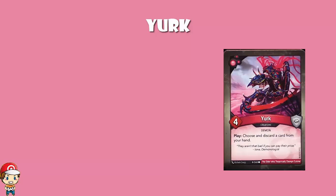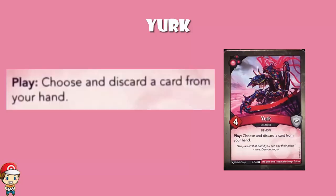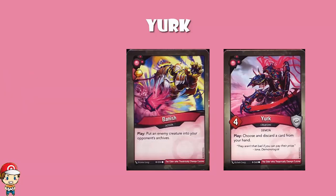We also have Yurk. It is a four-power creature with a coming into play ability: choose and discard a card from your hand. Why would that possibly be good? Well, remember, during your playing phase you can play, use, and discard cards of your active house — what you're not able to do is discard cards not of your active house. You may have a card in your hand that you drew last turn that you don't want, but it's a Dis turn so you're not able to discard it. Yurk lets you discard that card so that when you fill up your hand you can fill up to one more card. It's also quite nice to play with Banish — if your opponent has put a creature into your archives that you really don't want, you can draw it out of your archives and then discard it with Yurk.